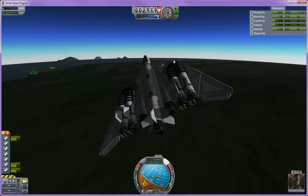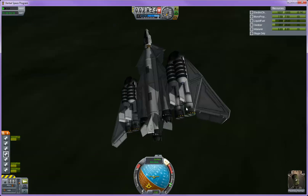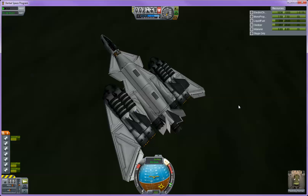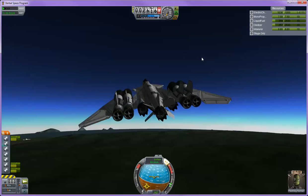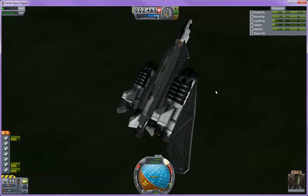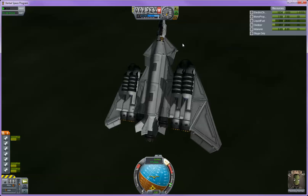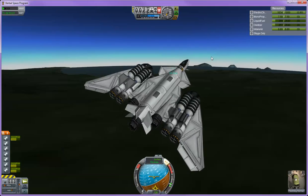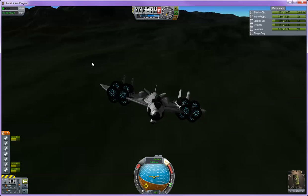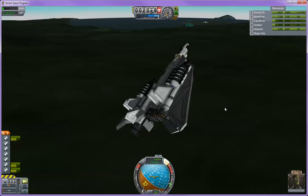I hope you guys liked the new showcase of the new Rapier engines. Just be careful how you use them, otherwise this happens. That would definitely be the way I would go about doing it — just refuel this thing in orbit and then send it back down to Kerbin. I'll probably put some RCS on here, just so we have that capability. Overall they work pretty well. I'm pretty excited to get started with the new career mode and see how things have changed. I'll see you guys later.